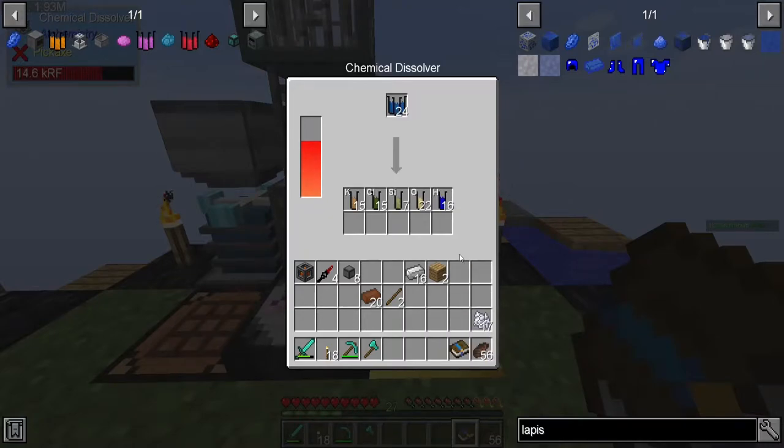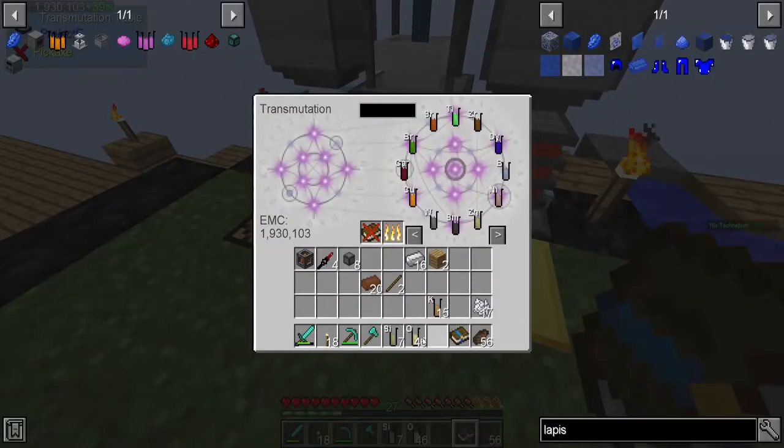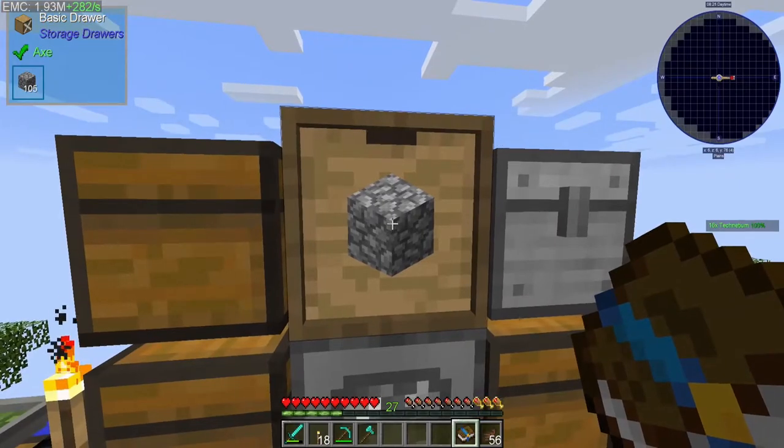There we go, we'll break everything down because we have our infinite water source over here, so we are golden. Let's get these all up in there just like that — as you can see we have 105.